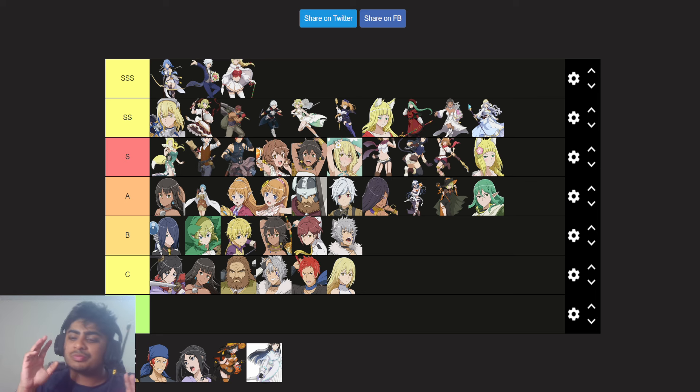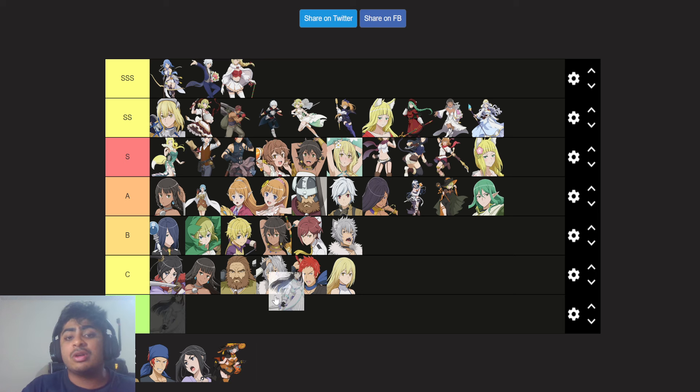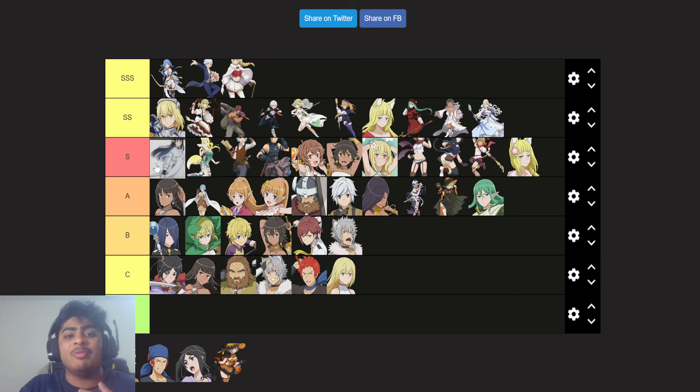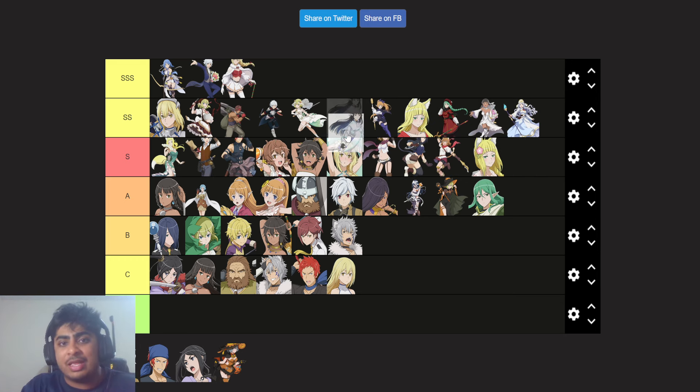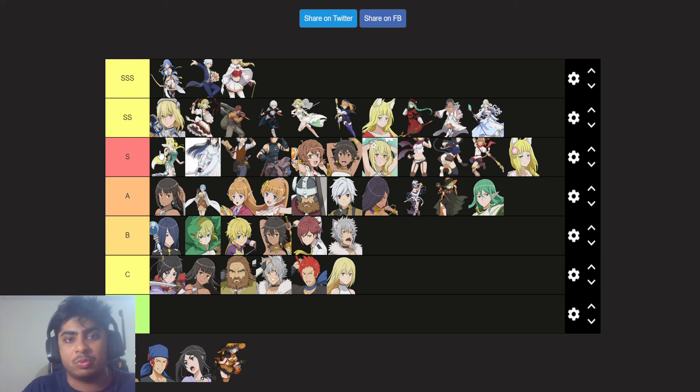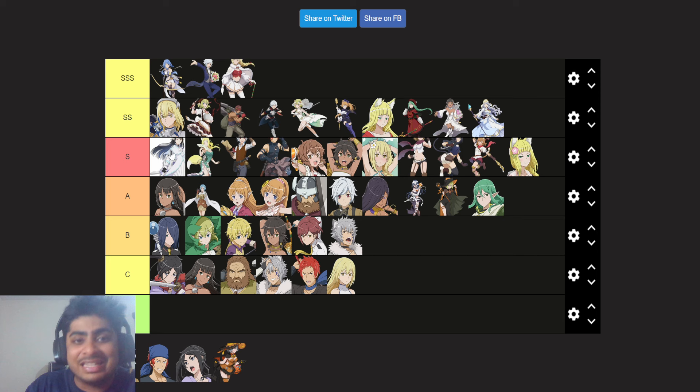I think I should rip the band-aid off and say I was initially deliberating between Double S and S. The problem with putting her in Double S is that her competition means she'd be on the same level as Otaro. On the other hand, if I put her in S, is it really that much worse than Otaro? It's just a tier difference — not really that significant.